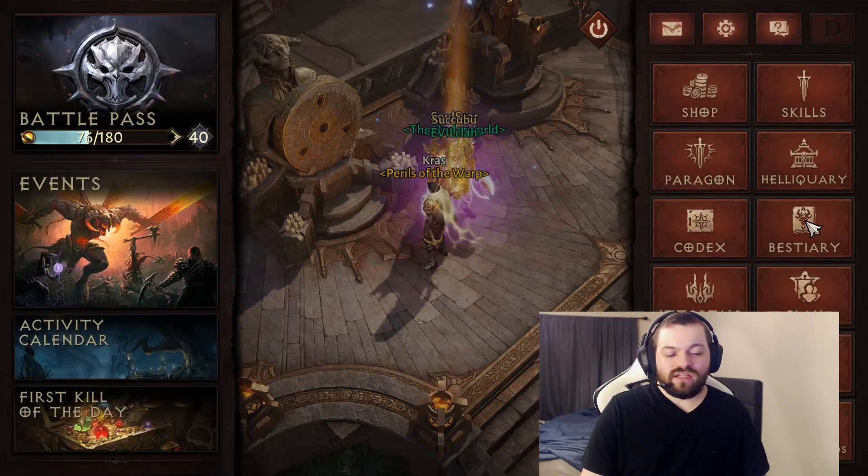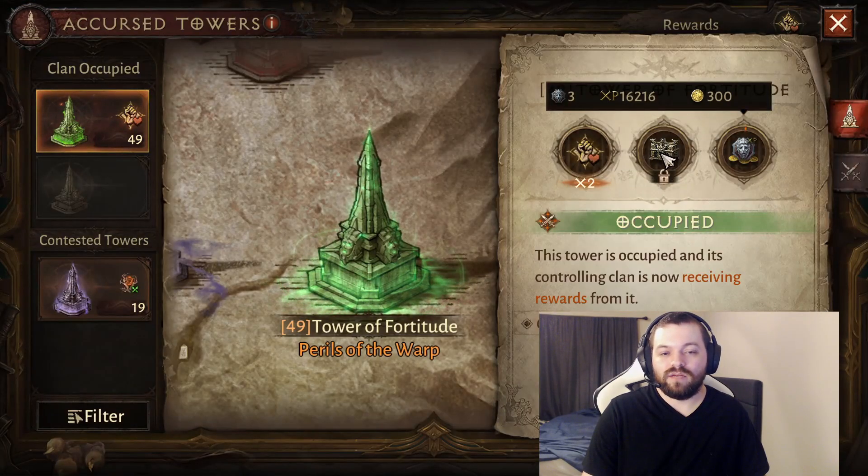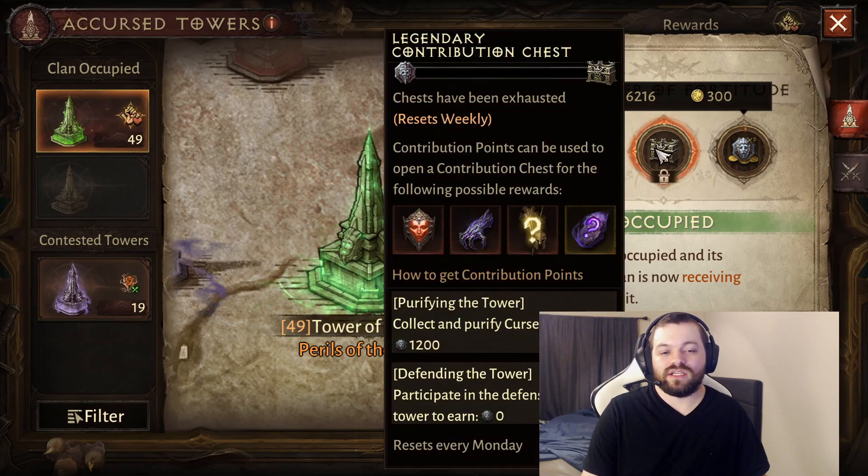For a weekly activity, make sure if you are in a clan that you are running the Accursed Towers and maxing out the Contribution Chest. You can get 3 chests per tower your clan owns — so if you have 2 towers, you can get 6 per week. If you already have 2 towers and your clan picks up a different tower, it does not adjust how many chests you can get. So if you already capped out 6 and then get a new tower, you don't get a bonus 3 chests. Likewise, if you haven't capped it yet, you're not missing out on rewards if your clan gets a new tower.